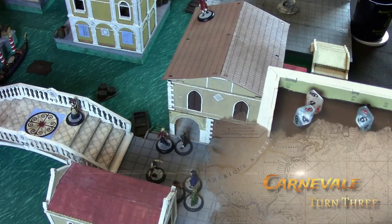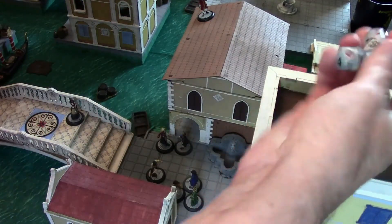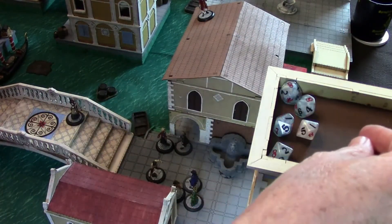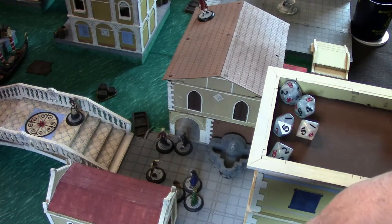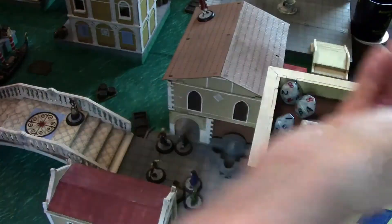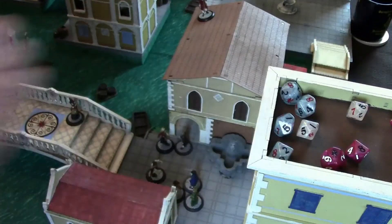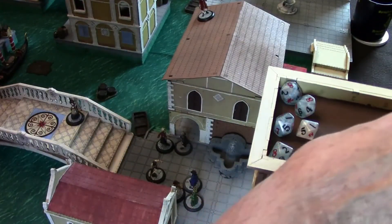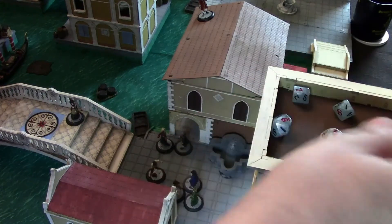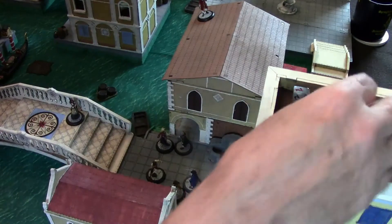We begin turn three by rolling for initiative. Five dice for the Strigoi — I only have two successes. Four dice for the Patricians: one, two, three, four — four successes. That's two and two in the roll off — a tie. Re-rolling: one for the Patricians. There are three successes even without the cocked die, so it is the Patricians first.